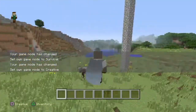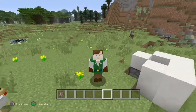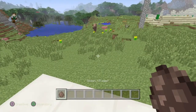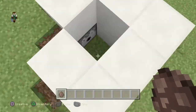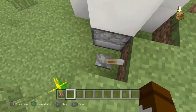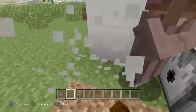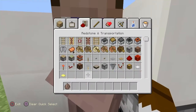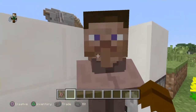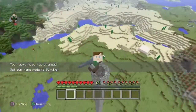Third secret: you can put heads on now — like creeper heads, dragon heads, and more. You can wear pretty much every single head you see here. You look like a silly guy! You can use every single one — maybe not pumpkin, but definitely the mob heads.